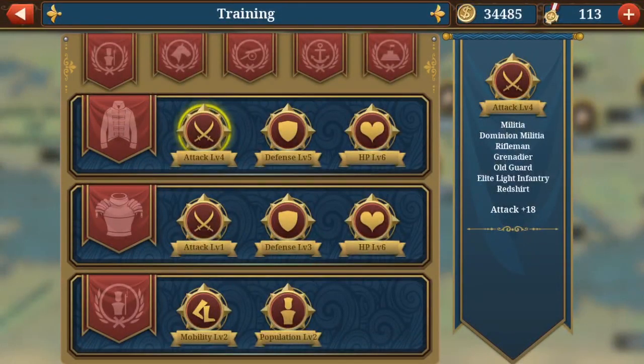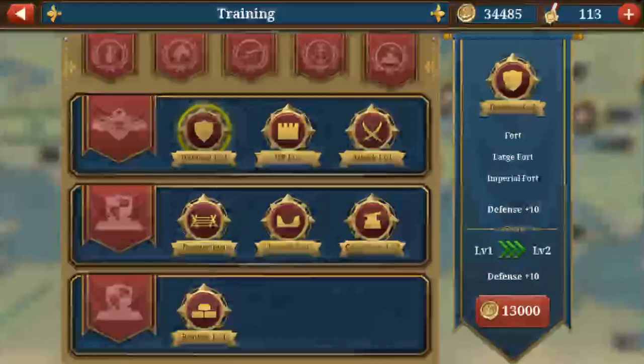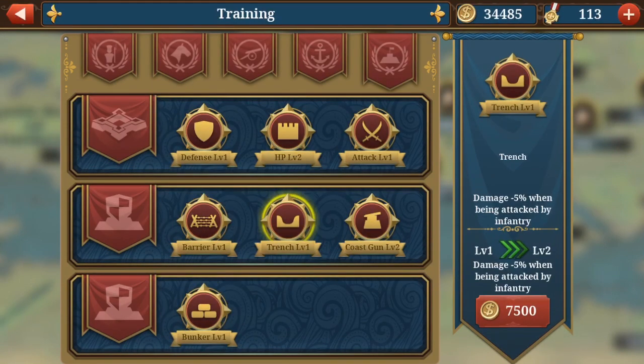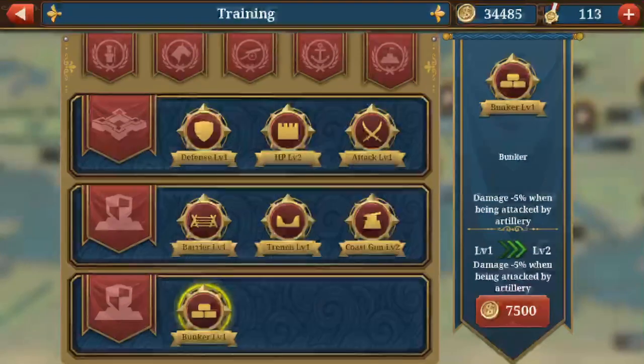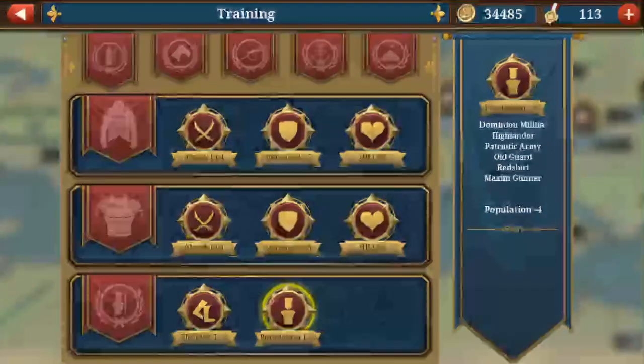The next tip is: you should focus your technology where you need it. I use a lot of infantry, so I upgrade my infantry. I don't waste my training or my technology on structures like these here — it's not very useful to me and I don't use it a lot. So focus where you need it to get the maximum gain.